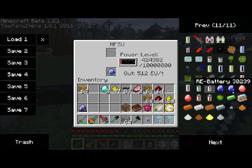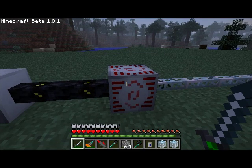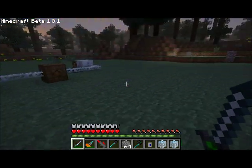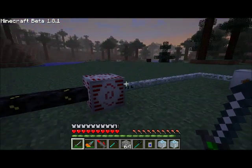I'm going to go ahead and throw a Lapotron crystal in there. The nice thing about TMI is it creates fully charged crystals, though I do not recommend using TMI if you're going to play this game — it's a lot more fun without it. I'm just using it here for tutorial purposes. Now it looks like it's getting dark out so why don't I sleep through the night and then show you how to use teleporters.